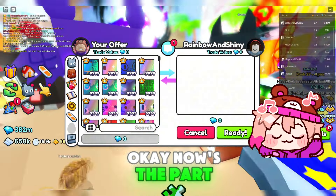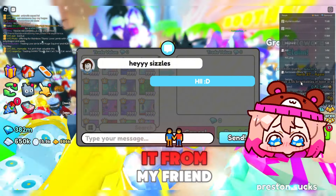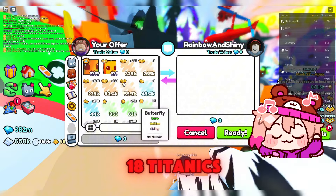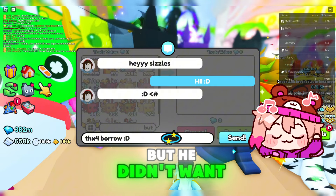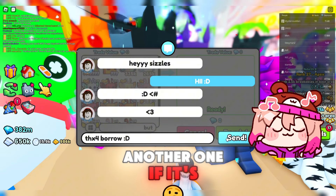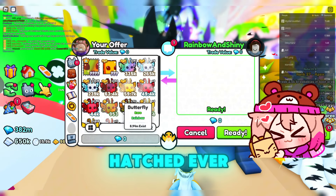Now's the part of the video where I gotta tell you — it wasn't my butterfly the whole time. I was just borrowing it from my friend Rainbow and Shiny. He's the one who traded 18 titanics to the guy who hatched it. I offered some rainbow titanics and huges, but he didn't want those, so I didn't end up getting it. I'll try to get another one if it's hatched, though. But it'll be really rare — I'm guessing only one or two more will get hatched ever.